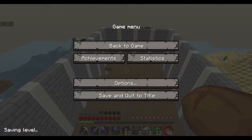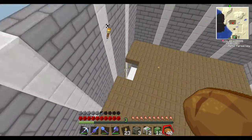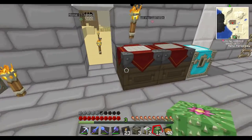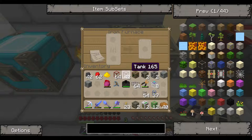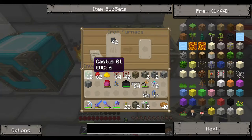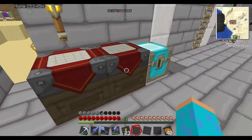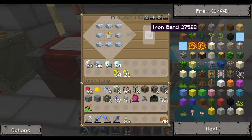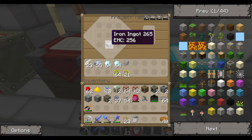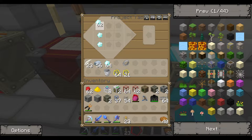Oh wait — I was still on Peaceful from my other world, because I don't like it when mobs do something while I'm trying to learn how to do stuff. So let me just place down my iron furnace. Throw that in there. Dang, I hate it when it puts the coal up top. I'm making an iron band. And I'm going to make some diamond blocks.